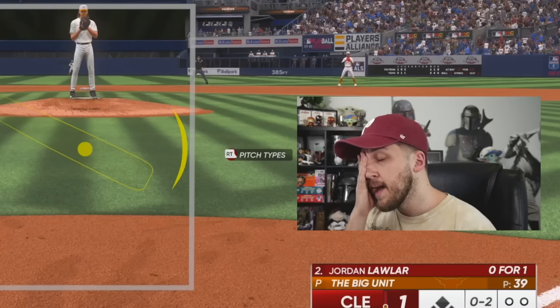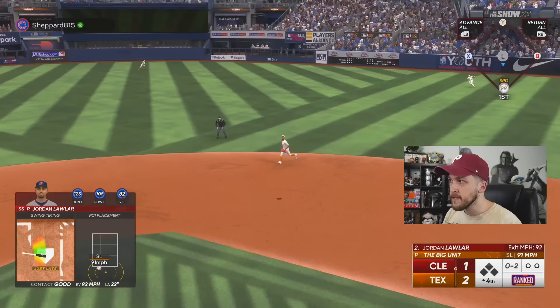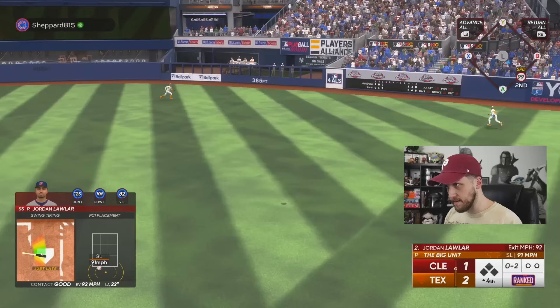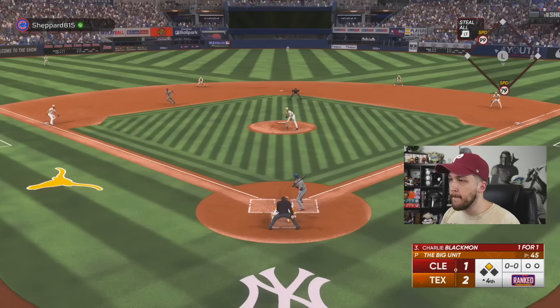I got that pitch directly down the middle — that is a meatball. I have to mash that pitch, at least for a double or something in the gap. Now he's probably going to strike me out with a slider. Did I just speak it into existence? That's actually going to be a double in the gap — I just literally spoke it into existence! I'm going to put the runner in motion; I want a hit and run on the fastball in.